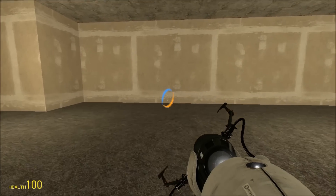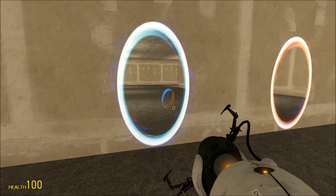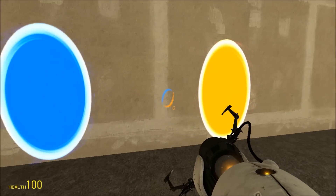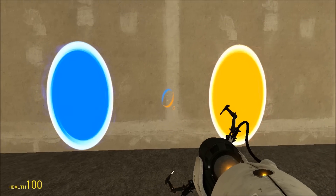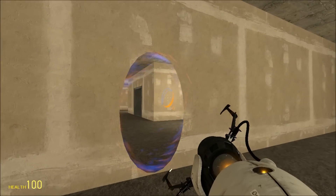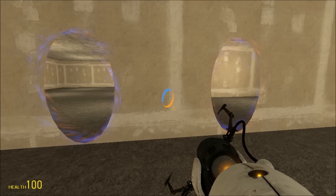If you're having low frames per second because of a portal, you can prevent the portals from rendering by doing portal_render 0. The portals will then render in either a blue or orange color. If you're having very low FPS, this might be an alternative to having no portals at all. You can also remove the borders, but this will only increase your FPS by a little amount, so you should probably only do this as a last resort.